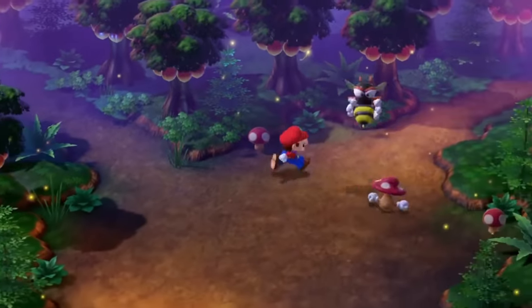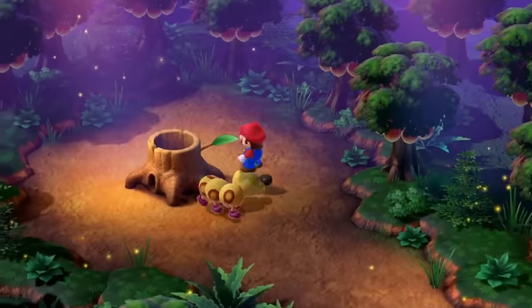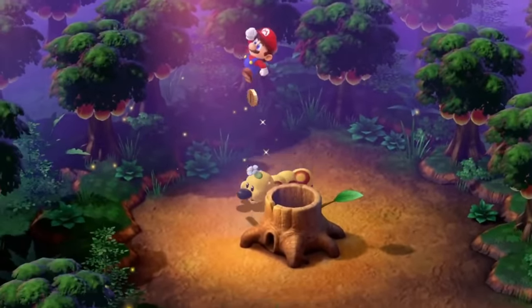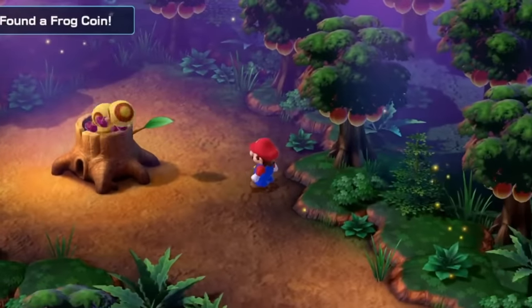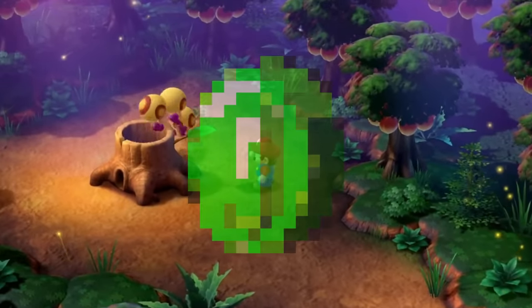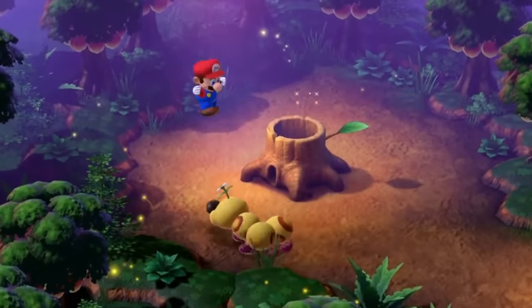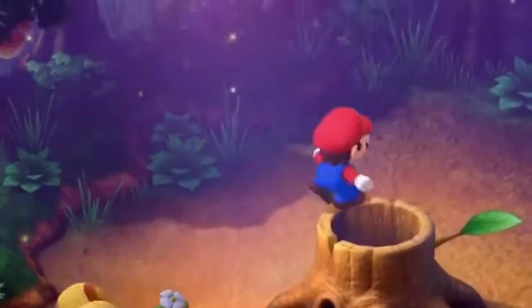Now that we've unlocked Geno, it's off to the forest maze where the Wiggler jumps take place — arguably the most difficult part of the run due to the Wiggler's changing pattern. Chaining jumps on the Wiggler rewards you with coins, and if you manage to get 10 in a row, you'll get a shiny frog coin. This is the only grinding section of the run, as going out of your way later to get frog coins would cost too much time, so we grab what we need and move on.